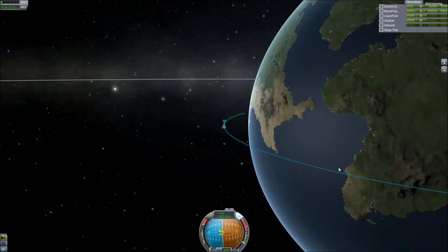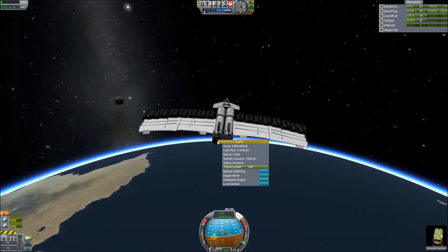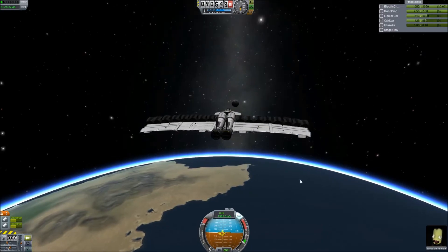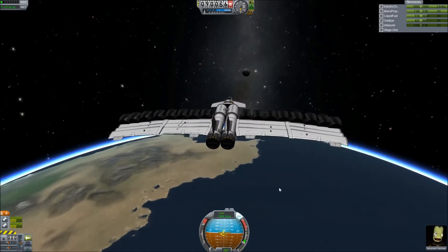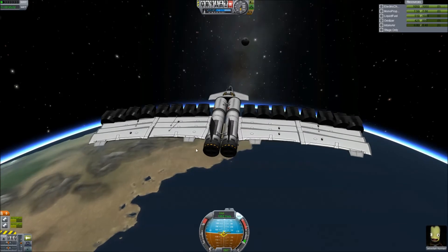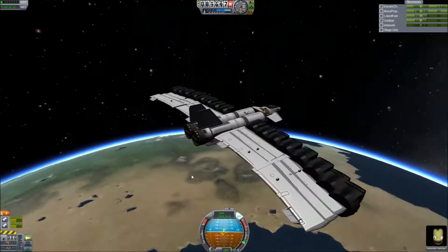I'm going to press F5 to quick save just in case we run into any problems. Then I'll spin us around and press 2 to change the engines back to air breathing, since we don't need rocket engines anymore. One thing to remember when re-entering the atmosphere is that it can be very easy in a space plane to spin out, because you're going very quickly into a very thick atmosphere, and if you don't control it properly your aircraft can spin out.